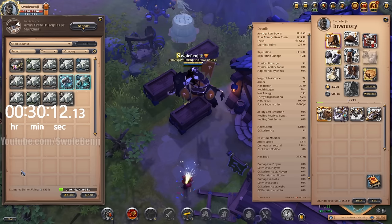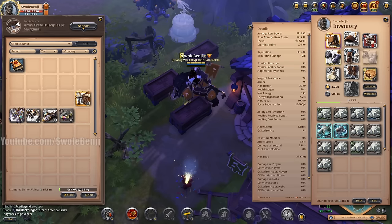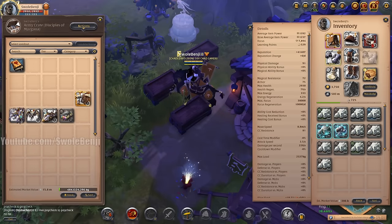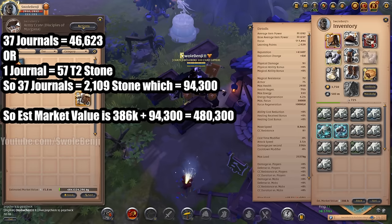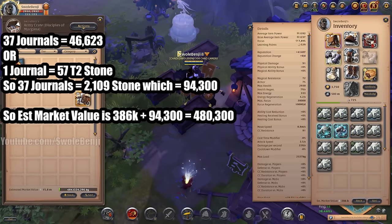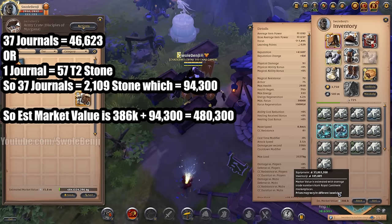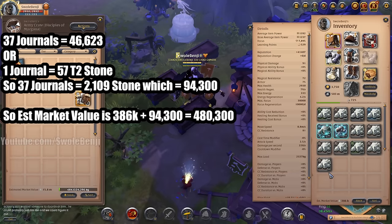Let's get a little more advanced with the calculations. The stone cutter journals here are worth 46,623. However, when you turn one in, you get 57 tier 2 stone. So the math: 37 journals times 57 limestone equals 2,109 stone, which equals 94,300 estimated market value. You take the estimated market value without the journal — 386,000 — and add 94,300, so technically we farmed 480,300 silver in 30 minutes. But it does not end there.